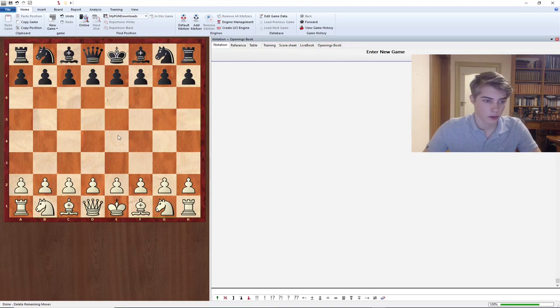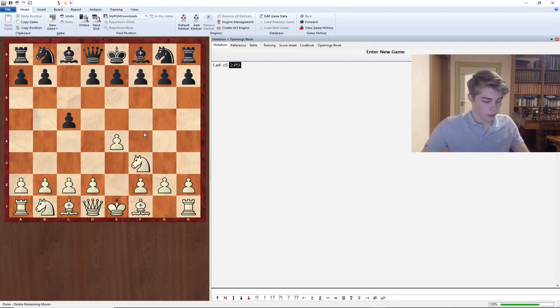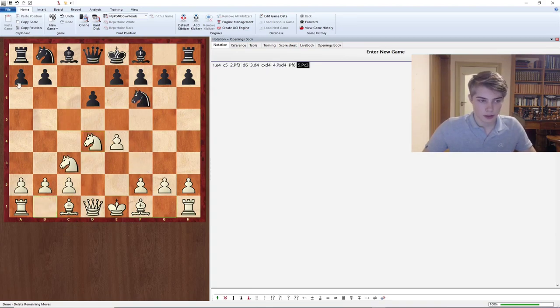For this video I thought it would be interesting to build an opening repertoire with the Najdorf. Basically the things I'm going to be saying can be used for other openings as well. The Najdorf goes: 1.e4, c5, 2.Nf3, d6, 3.d4, cxd4, Nxd4, Nf6, Nc3, a6 — so this is the starting position of the Najdorf.